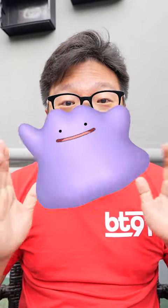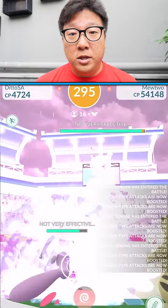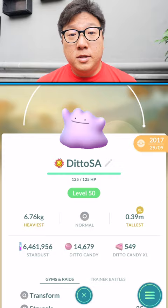There is a Ditto glitch in Pokémon Go. Normally when we use Ditto in a battle, it will transform into the Pokémon it is battling. Ditto only has two moves: transform and struggle.